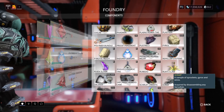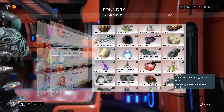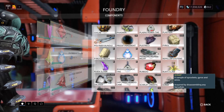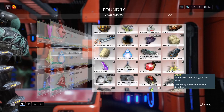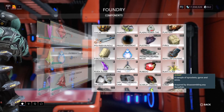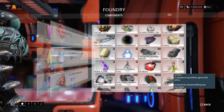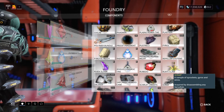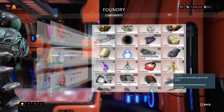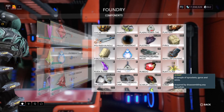Brash: increased range for beam weapons, increased rate of fire for non-beam weapons, reduced damage. Shrewd: trades lower damage for faster fire rate and more controlled recoil. Steady Slam: slower fire rate and lower range for beam weapons, high damage with recoil to match. And the Tremor: high damage with recoil to match, slower fire rate.